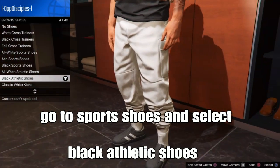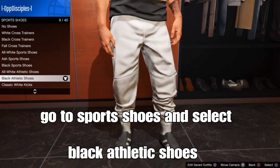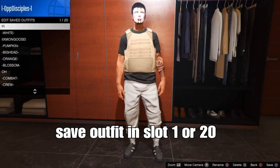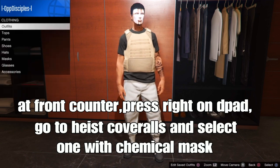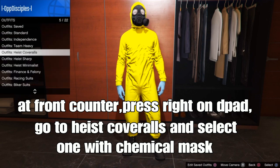We're pretty much done with the outfit for now. If you want to save your outfit, save it in slot 1 or slot 20 - for me I'll save it in slot 20. From there, at the front of the clone store, press right on the d-pad, go to high score rolls, and select one with the chemical mask, like the one you see on the screen.